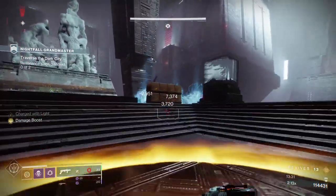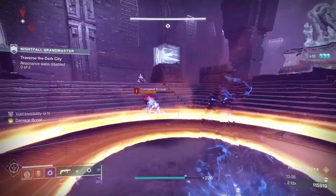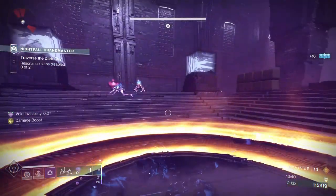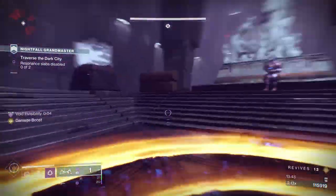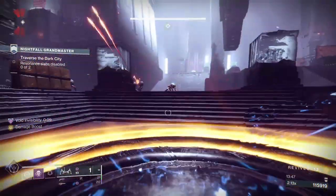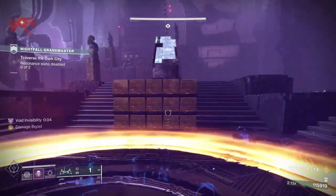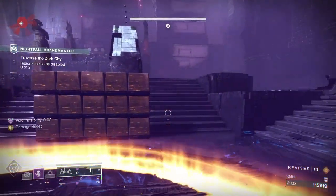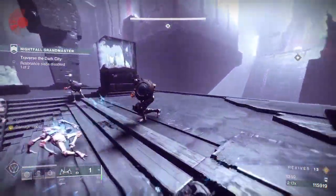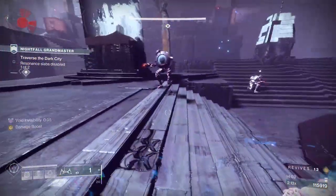I waited to get my smoke grenade and dodge before coming to the first plate. Same again - I grenaded one of the spawns (you'll always have two spawns), then grenade launcher-ed the other one to blind the ads, dodged to get my invis and smoke back. Ads haven't pushed to me so I'm looking for the best place to smoke. I'm going to stand near some ads to get my smoke back faster - the more ads there are, the faster I get my smoke back.